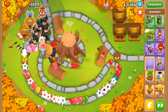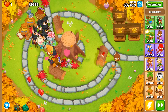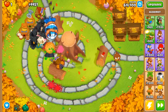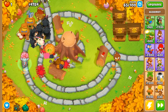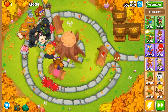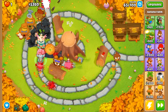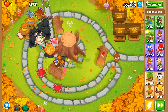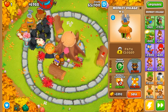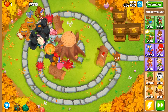We're going to grab an alchemist up here to help out our Obyn and our ninja. We'll throw an alchemist up here with acidic mixture dip, so now all of our druids — or at least three of them at any given time — are going to be able to pop lead balloons. We have 3700 dollars between all of our banks, which isn't ideal, but now that we have this alchemist up here a lot of our druids can pop lead balloons. We have the radar scanner so all of our druids can see camo balloons — our popping power is extremely good.